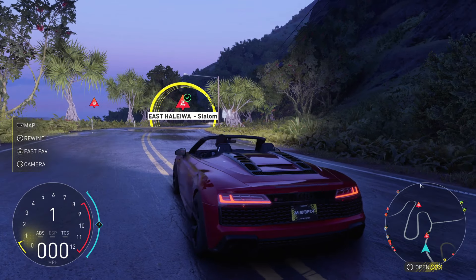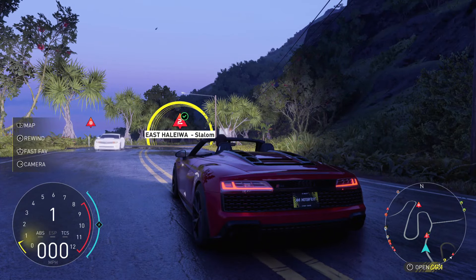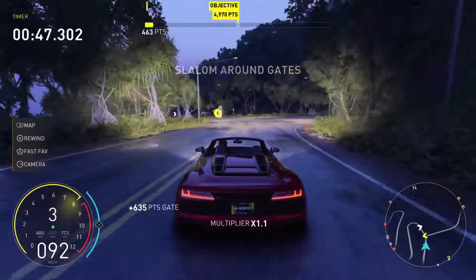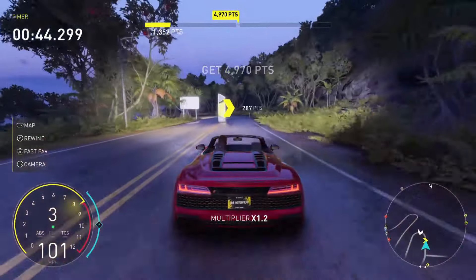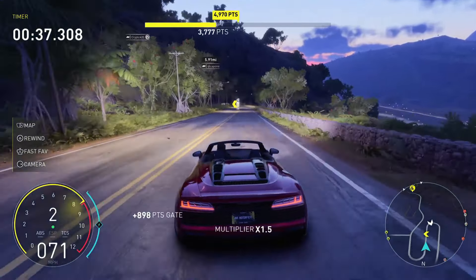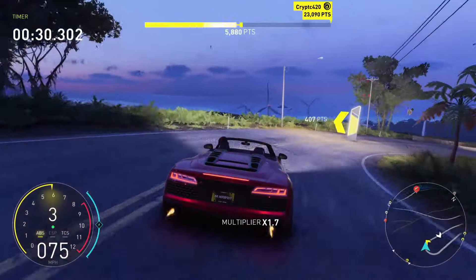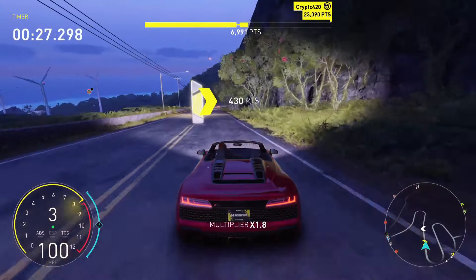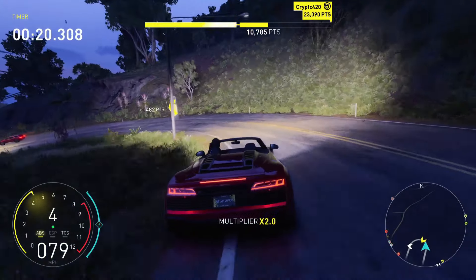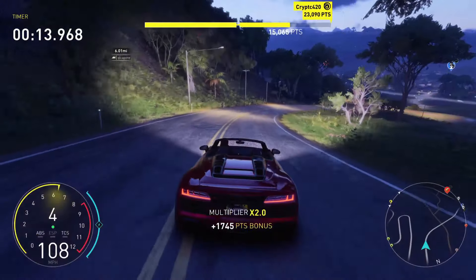Moving over to the tier 2 class, I'm also running a full scorebreaker set on this one, going up to 70 instead of 69.4 — though that extra 0.6 really isn't going to matter. A lot of players are most likely going to go after a scorebreaker set for tier 2 over tier 1 due to the power and handling of these vehicles. Honestly, both are going to be fairly similar since with most vehicles you can only go so fast in slaloms anyway.